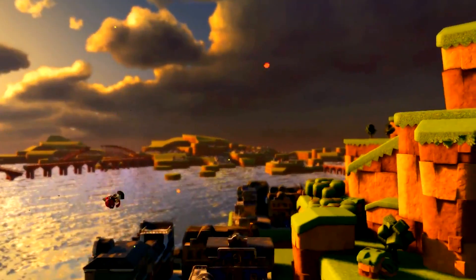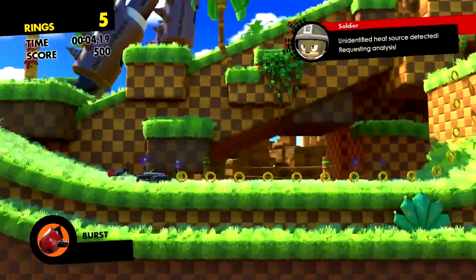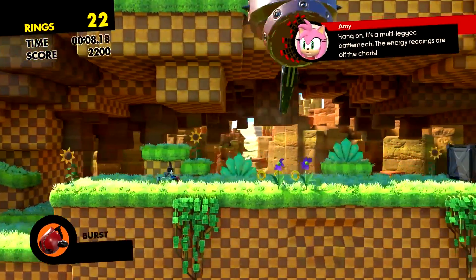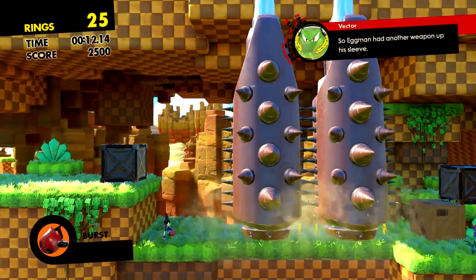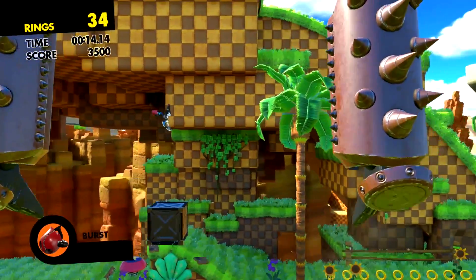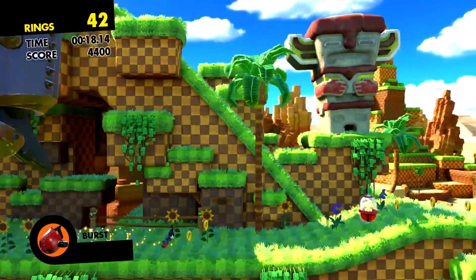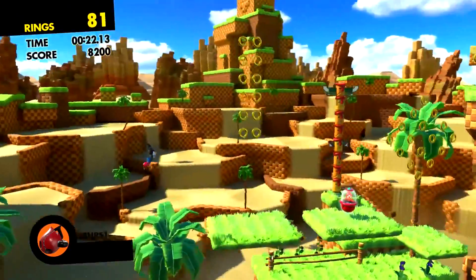It could be something like Sonic Unleashed, where you had Dark Gaia and the Colossus — Chip would control the Colossus, then it would switch to Sonic running through it before jumping to Dark Gaia to mash the button. Something like that could work. I actually really enjoyed that boss fight — I thought it was really fun. That's not a popular opinion but I don't care.